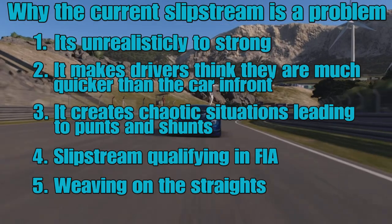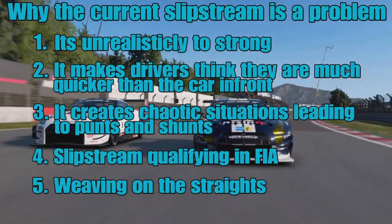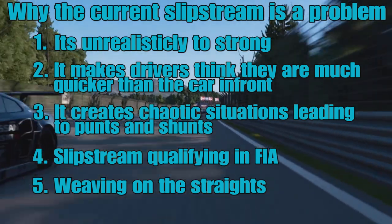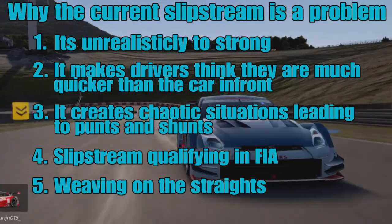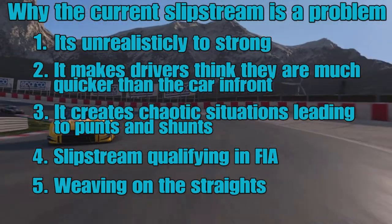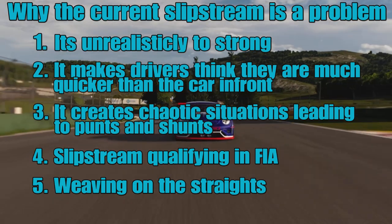That update was quite well received because they reduced the distance, but I don't think a lot of people noticed they also increased the strength. So why is the current slipstream a problem? Number one: it's unrealistic and too strong. Watch any real GT racing and you'll see they don't pick up slipstream in the manner we do in Gran Turismo Sport. Reason number two: it makes drivers think they are much quicker than the car in front. A car behind seems to think they're quicker and tries to overtake in every corner, when really it's just the slipstream.